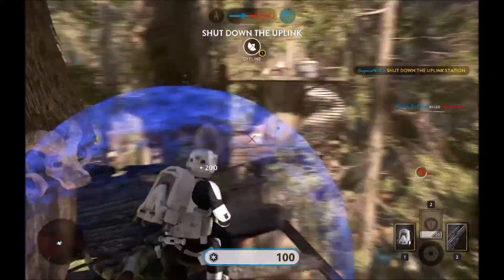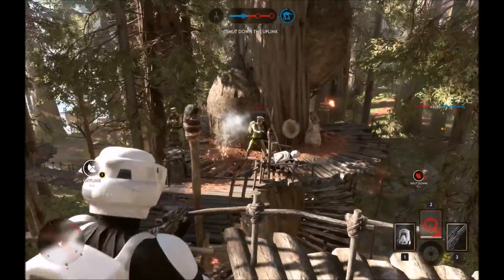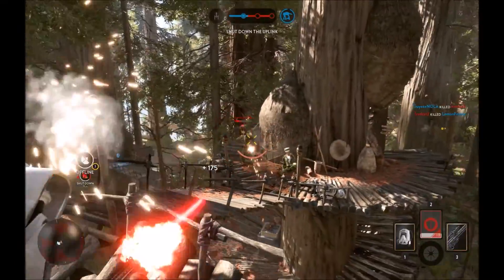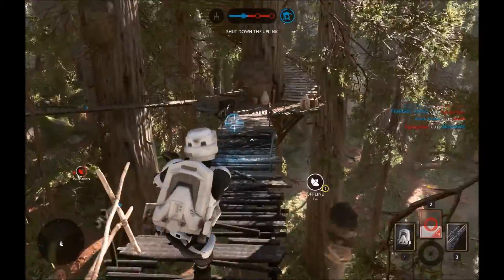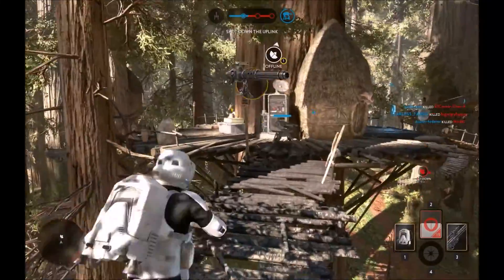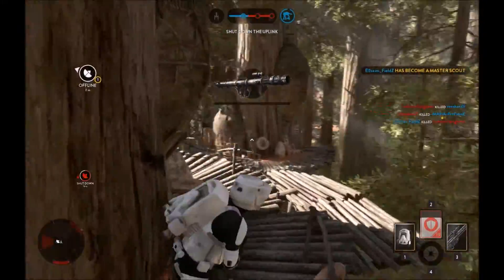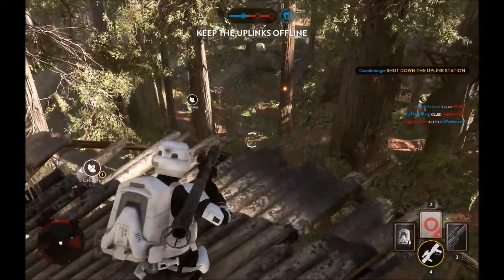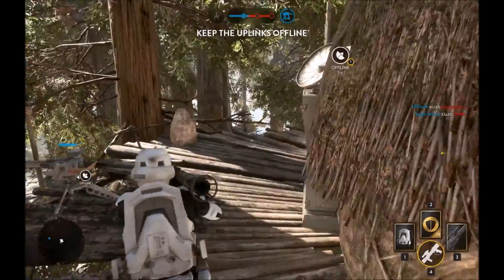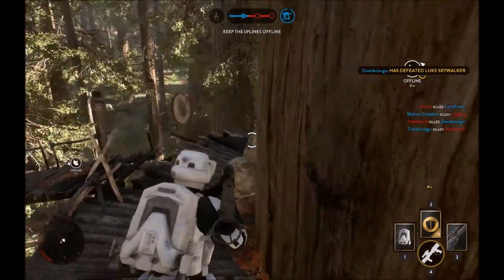Readings indicate the enemy uplink is offline. We must deactivate it in order to stop a Y-Wing attack. Look sharp! Rebel soldiers entering the area.